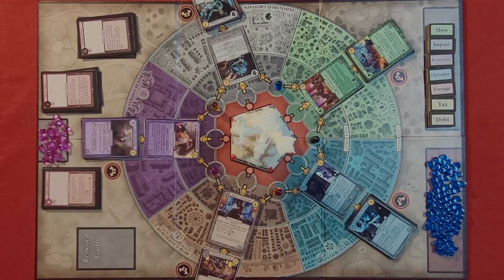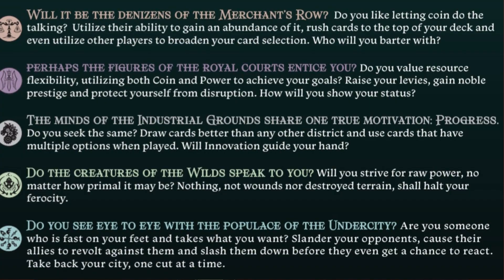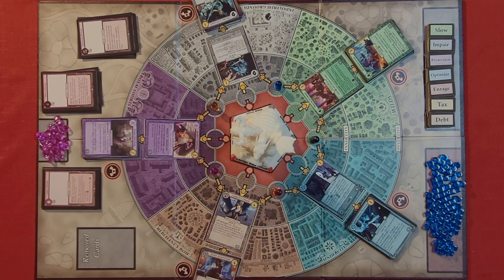Each of these sections has a different strategy associated with it as far as the cards go, and here's a list of them. When you look at this list, it gives you an idea — if you have a goal in mind, you can look at this list to see which districts will help you accomplish that goal, and then try to buy cards from there. This is a deck building game, so you're going to be purchasing cards and putting them in your own deck.